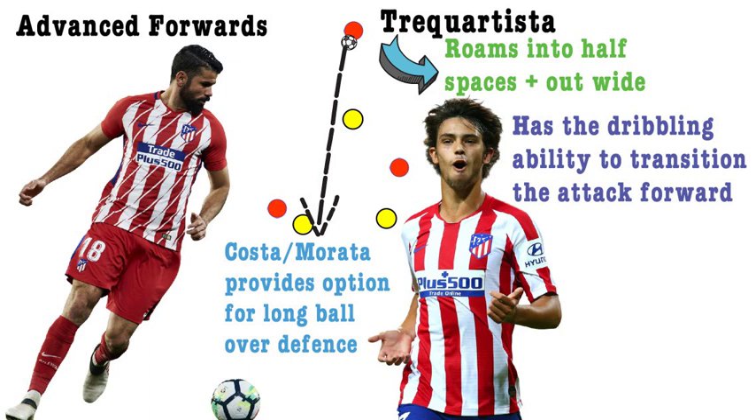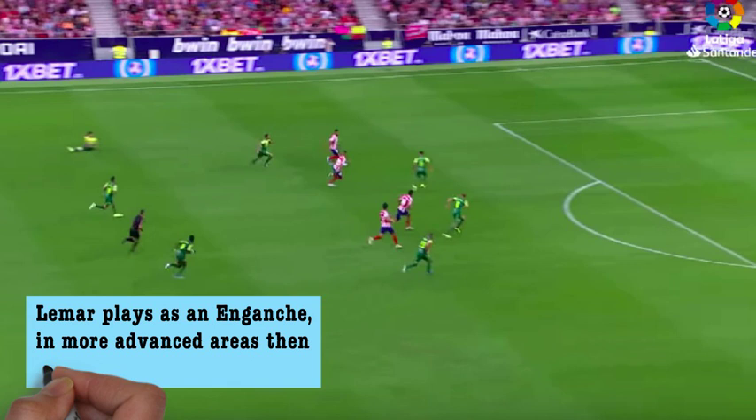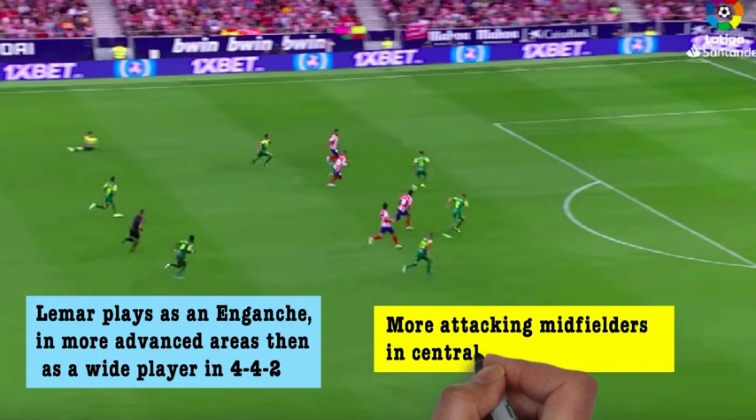Llorente is now playing in a more central position in an enganche role than last season where he was playing as one of the inverted wide players. The diamond shape forces the opposition's midfield to stretch wider when pressing Koke and Saul, which creates more space in behind for Llorente to move into. With Atletico now playing with a central attacking midfielder behind the two strikers, they're able to link the attack a lot more efficiently, and with three attackers in central advanced positions they can make runs in behind the backline from central positions, which wasn't really an option in the old 4-4-2.